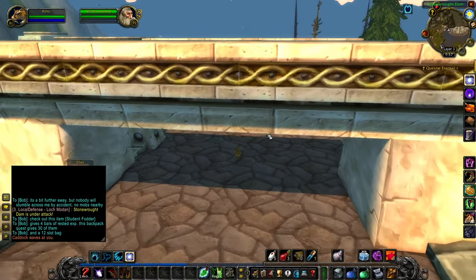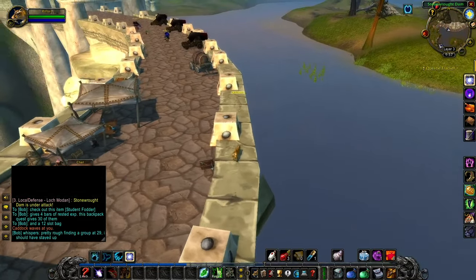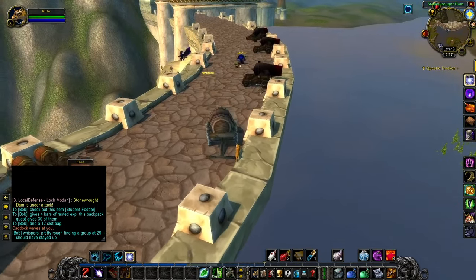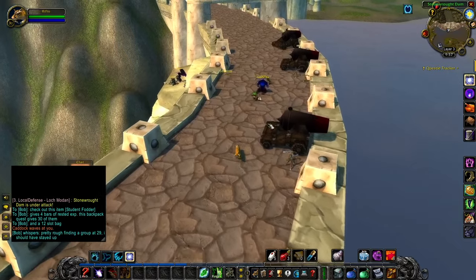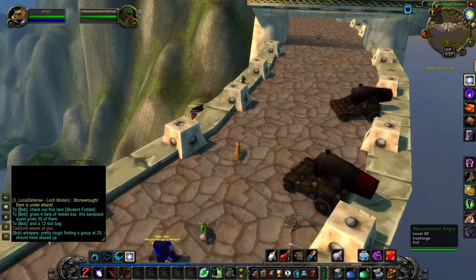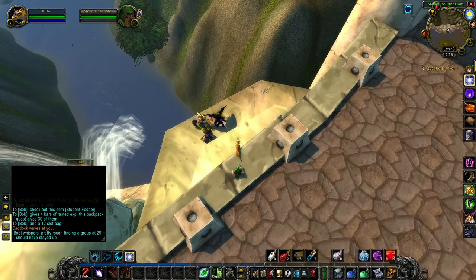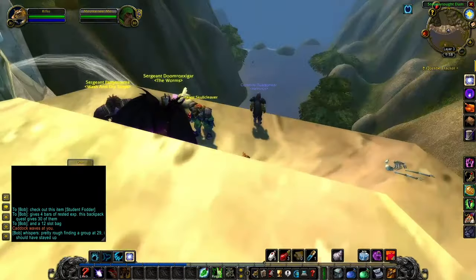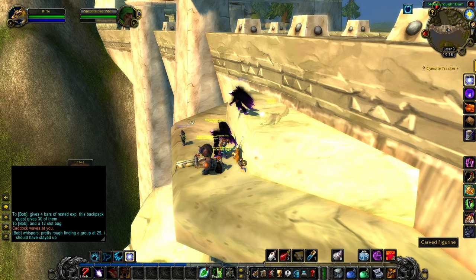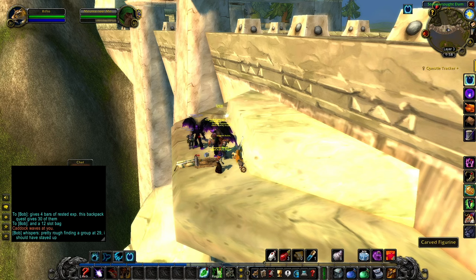I don't know why Blizzard makes things so difficult for the Horde, but it is what it is. This part isn't too bad — the dam is in the northern part of Loch Modan. So long as you have the flight path, there are some guards back there at level 30, so if you're a Horde player be mindful of that — stealth past them or whatever you gotta do. Then there's a little ledge you jump off, and the item — carved figurine — is what you want. The exact location is 49.4, 12.9.